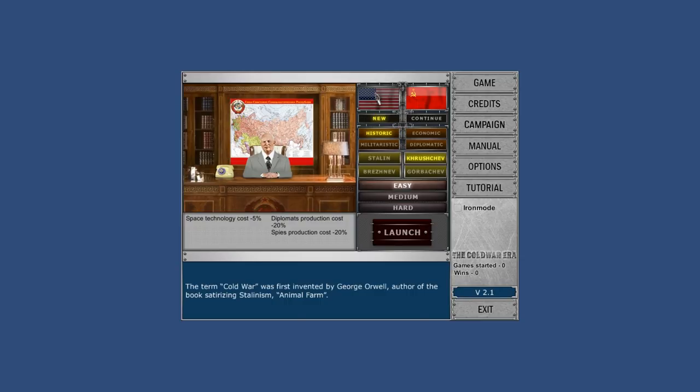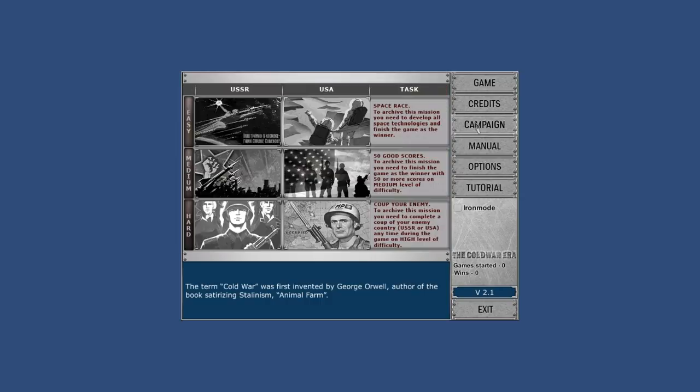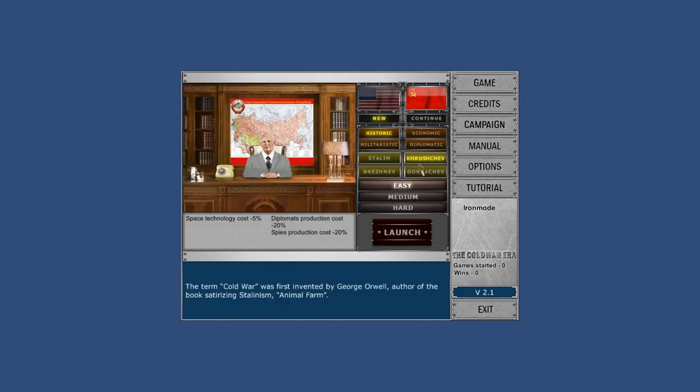The game starts in 1950 and basically runs until your opponent collapses or various achievements are met. There's different achievements for different difficulty levels. The easy achievement is to win the Space Race. The medium and hard difficulties have different accomplishments. The interesting thing is you can't change your difficulty up to hard or medium until you've won at the easy level.